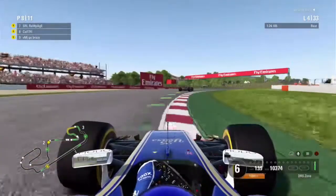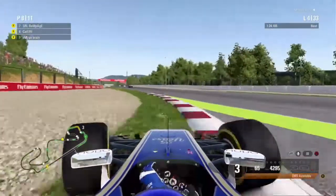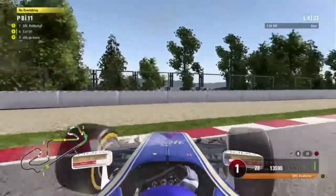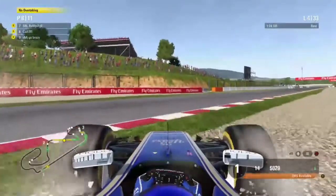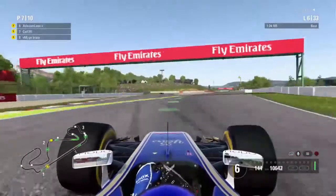Cutting later into the lap, we're going around turn 9 and we're going to get DRS, but we put a wheel into the gravel — we've lost control and nearly spun. I don't know why we didn't just turn left there, but we've spun around into the gravel once again and we've lost more time — about 10 or 15 seconds or so.